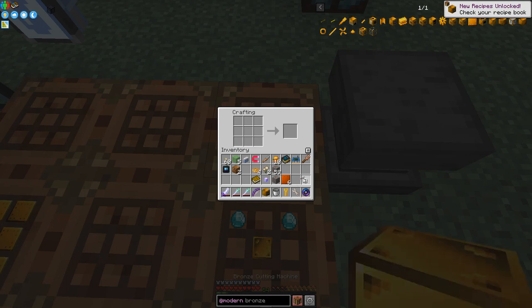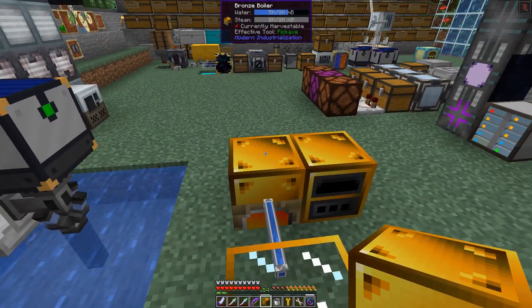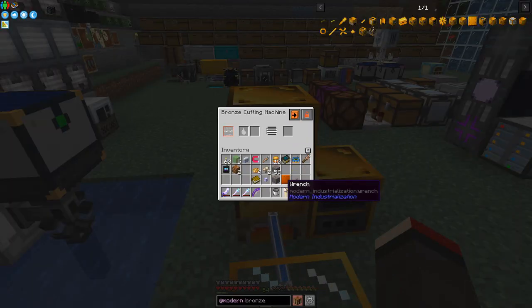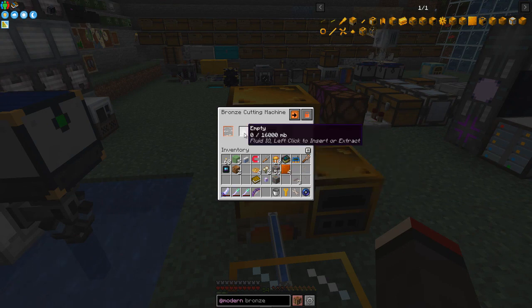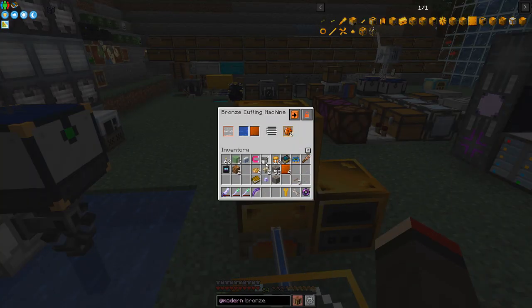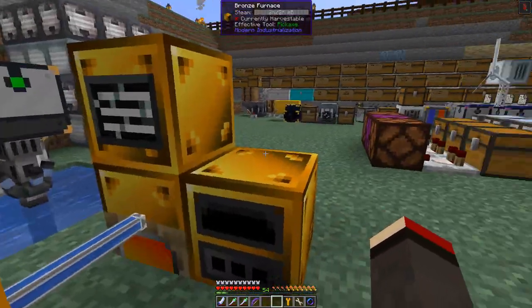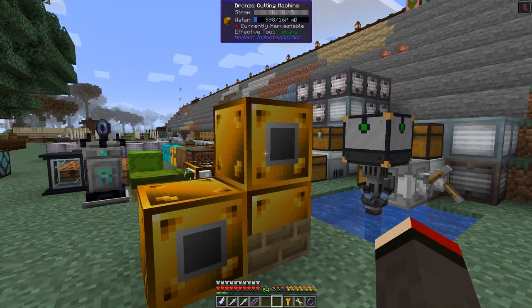The first machine we make is this one, and we get the cutting machine — it's not part of the quest but it's a very good resource saver. This boiler can power four machines. Let's put the cutting machine on top. It needs steam, which it already has, and a large plate plus water. We can see it starting to work. The output side is configurable with the wrench.